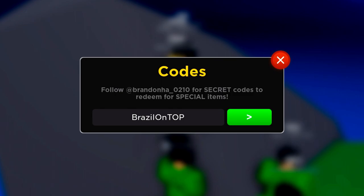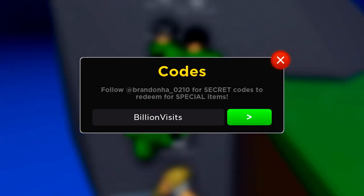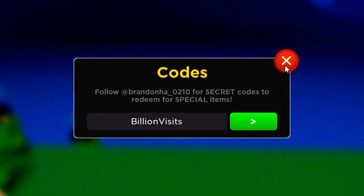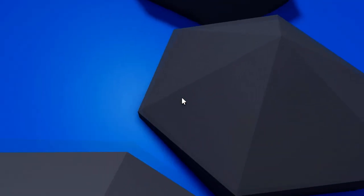We've also got the Brazil on top code. There are also some YouTuber codes to redeem, such as sub2f-mic. We've also got the code boss studio, AFS comeback, and the billion visits code. Make sure you redeem all of those codes — they will help you out a lot. That's all of the new update codes in Anime Fighter Simulator update 41.